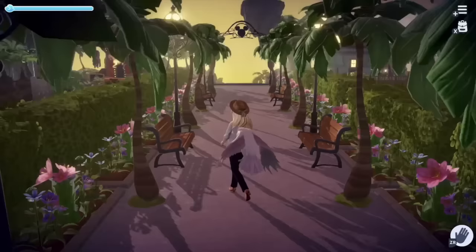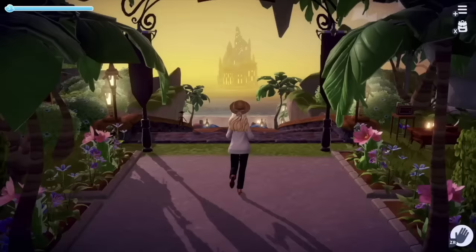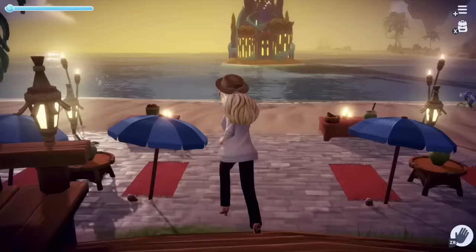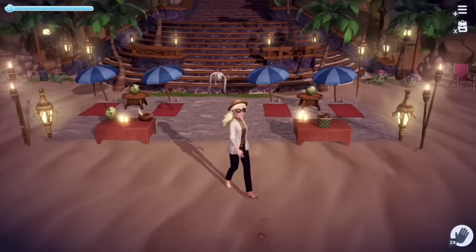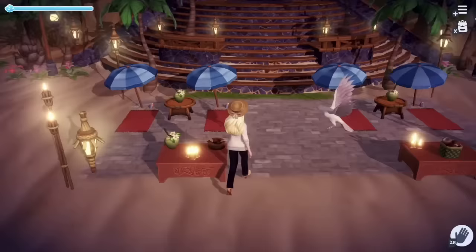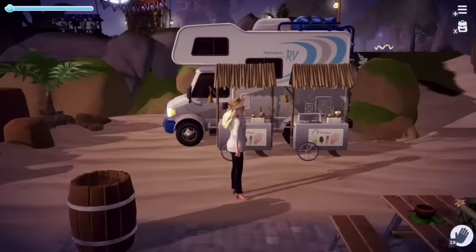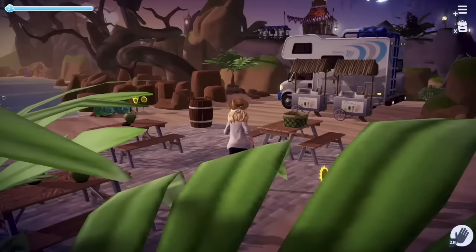Now we're heading into the meadow, and we have this nice little walkway that will lead you directly out to the front of the beach. Yes, it took all the patience I have to craft all those flowers, but I think it was worth it — let me know what you think! I couldn't really figure out a way to make Ariel's home look nice on the beach, so I've put it off in the distance. There's also a little lounging area with blankets and tables — mostly I just wanted to cover up the random patches of grass.